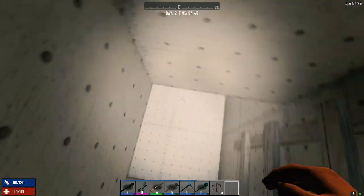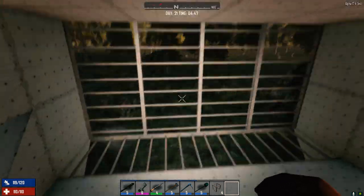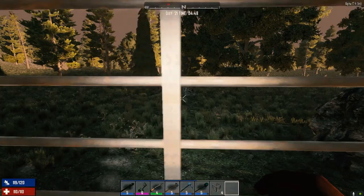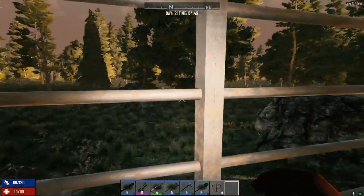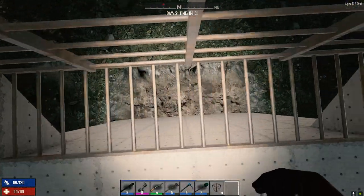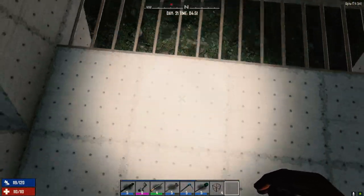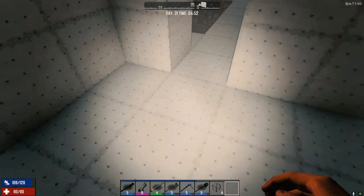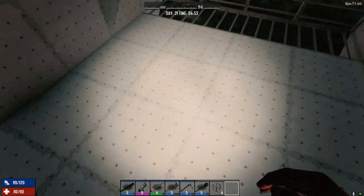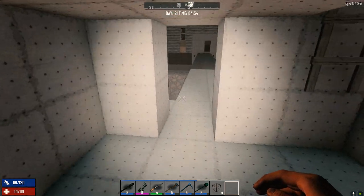Down here and out here is where we're going to be facing the most of them. After the main wave has made it through our spikes and barbed wire, we'll be facing them up the ramp right out front. We can shoot down if they're below here. This is solid reinforced concrete all the way to the ground, all the way underneath, so we don't have to worry too much about them getting to us.